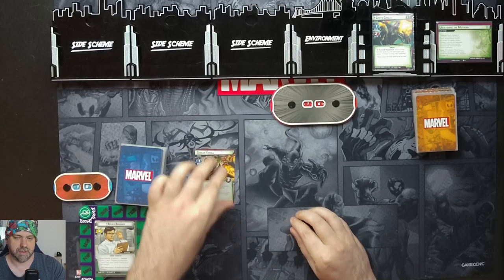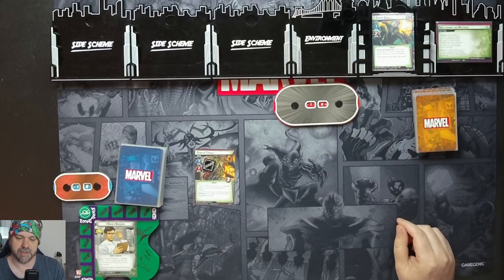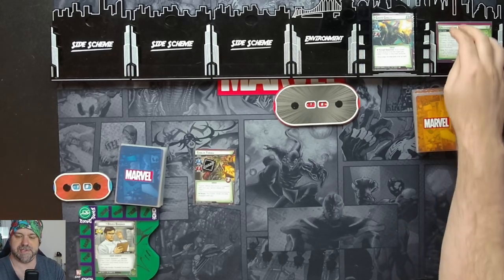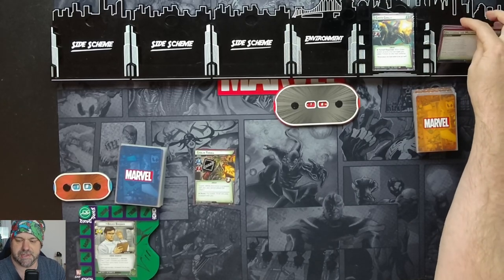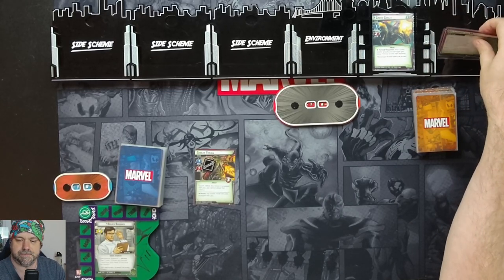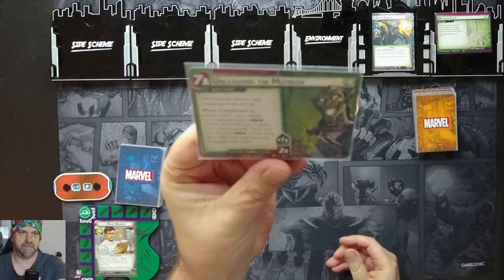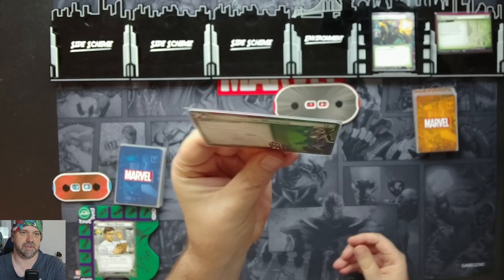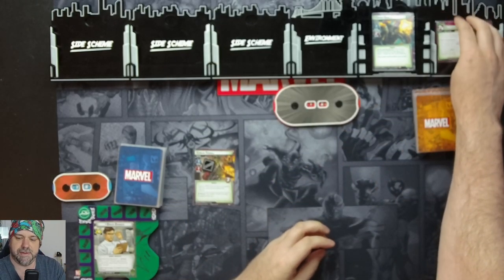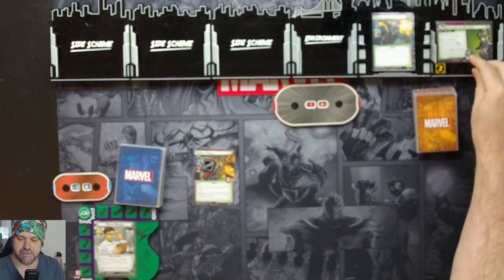He comes in with Guard, so while this minion is engaged with you, you can attack the villain. Give him a Guard token. So we have Green Goblin here who has a scheme of one, attack of two, and after Green Goblin attacks and damages you, place one threat on the main scheme. Advance to stage 1b. There's our two threat.